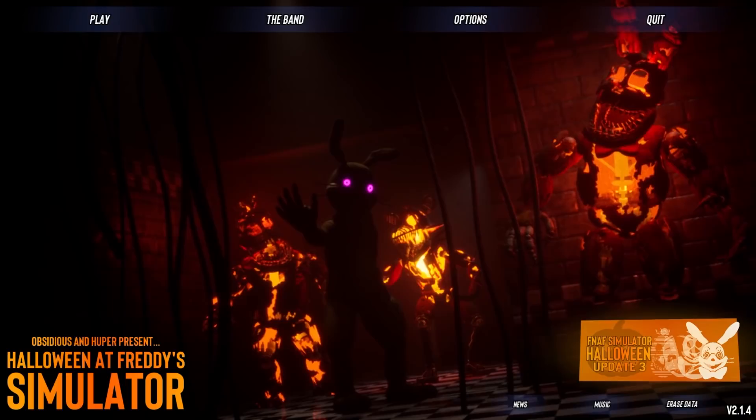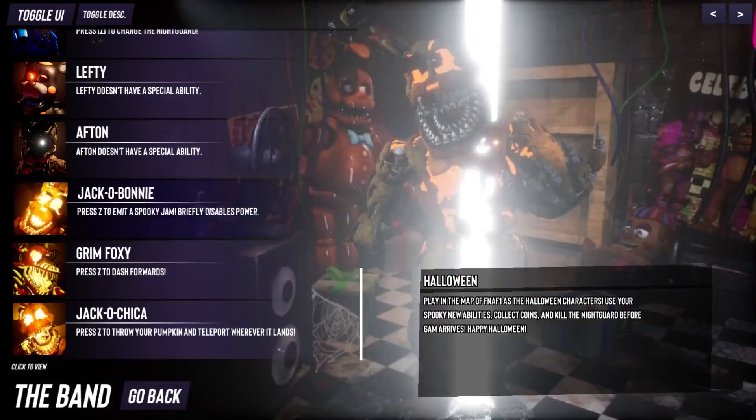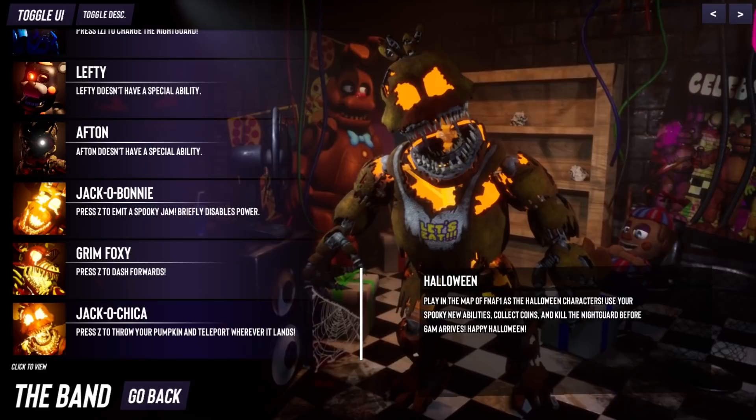For a like goal on this video, let's go ahead and set a like goal of 5,129 likes — we can easily crush that, so be sure to smash like. Let's check out the band section and see what Jack O'Chica's going to do. Jack O'Bonnie's ability was: amid a spooky jam, briefly disables power. Jack O'Chica's ability: press Z to throw your pumpkin and teleport wherever it lands. That's a very specific ability.